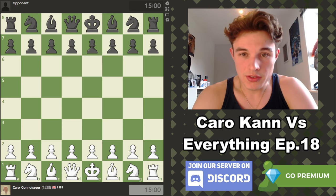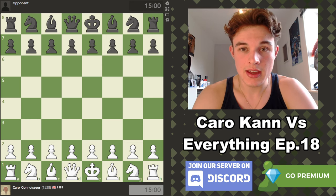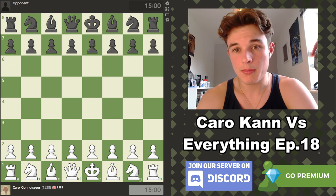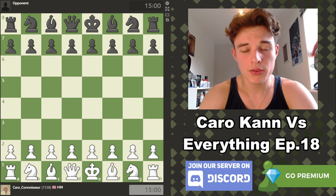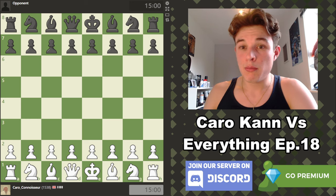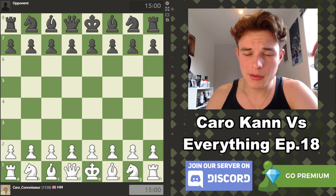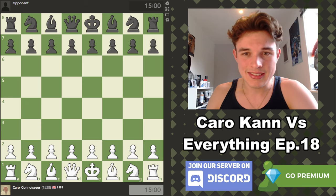Hello everyone and welcome to episode 18 of the Karo Khan vs Everything series, where we play a 15-minute plus 10-second rapid game on Chess.com. I try to explain my thought process while I play for entertainment, but also to educate you a bit more. I'm rated normally around 2000, so this is a rating climb account. We play a Karo Khan setup as both white and black pieces, regardless of what my opponent plays, to get a better idea of how to play a Karo Khan structure and explore lots of the themes around it.